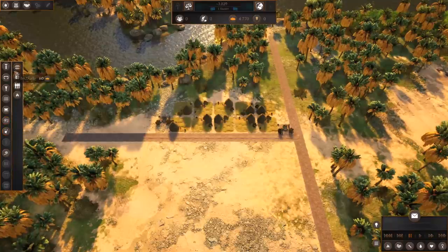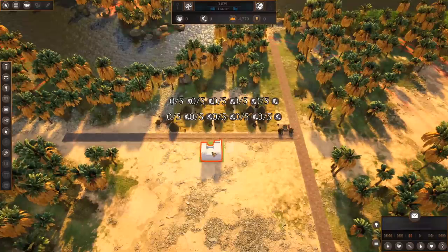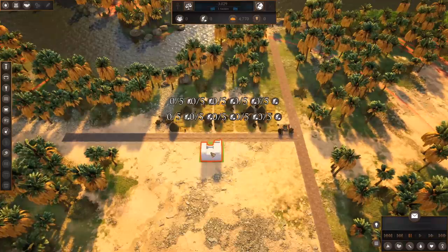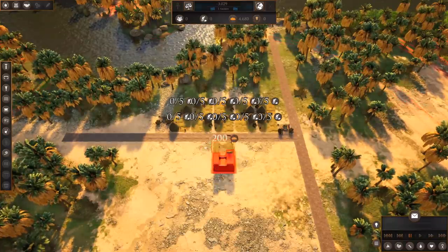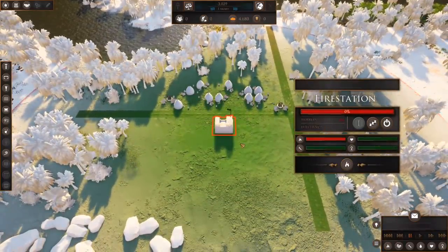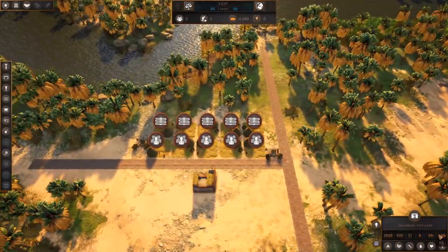We also need administrative buildings — there's a bazaar, granary, stockpile, and we need a fire station to put out fires. Most of our buildings seem to be made of clay, but I'm sure there's some straw inside too. Unfortunately this fire station won't be effective right now because it has no workers — we've got to wait for people to move into our city.